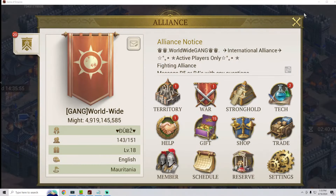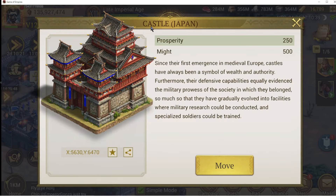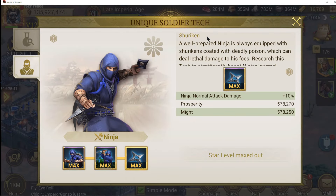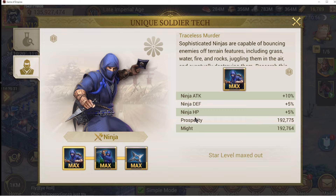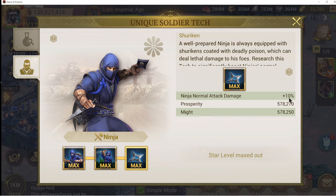When you go to your town — your castle — depending on which unit type you have, you'll get these unique soldier tech options. I'm running ninjas for infantry, so you get these little bonuses you can upgrade with research. As you can see: attack 10, only 5% defense and HP, attack in the wild 20, and normal attack damage 10. Depending on which unit type you go with, you're going to have these bonuses to upgrade, and that's going to help your specific unit type.